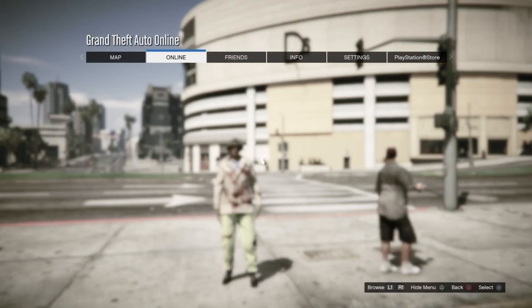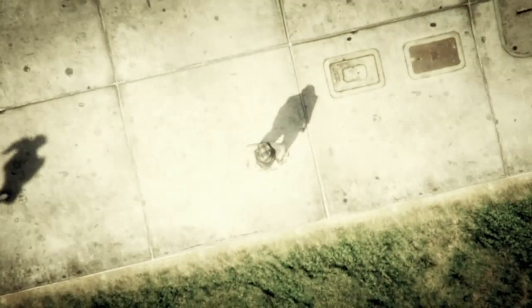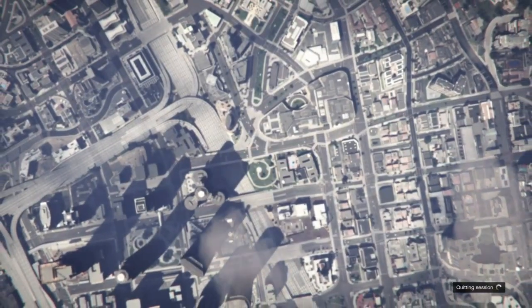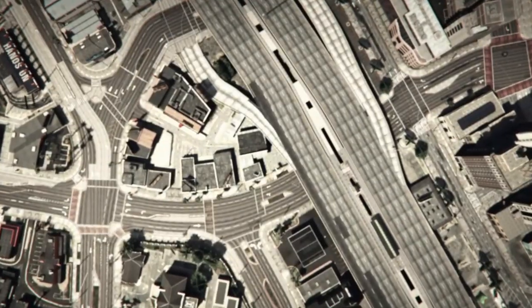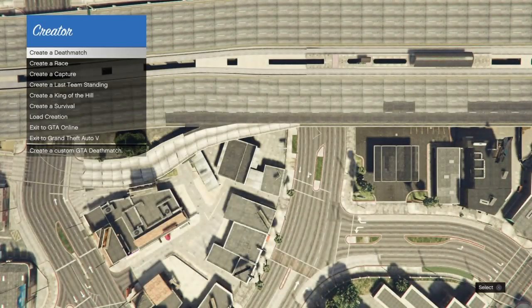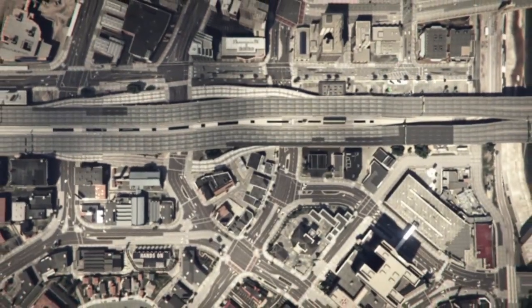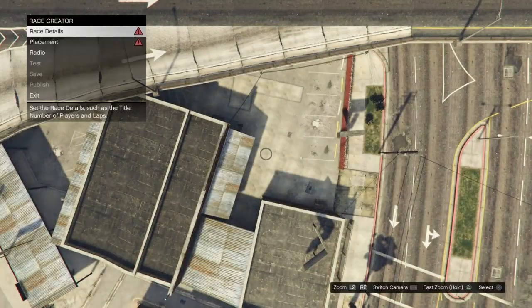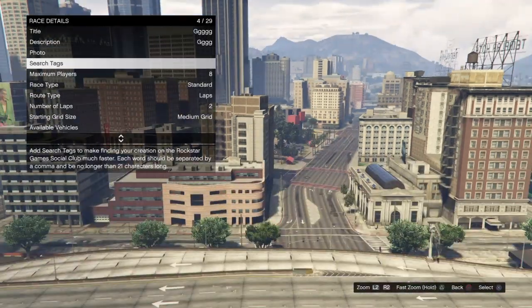Once you're spawning, bring up your pause menu, go to online and go down to creator. Load into creator — that should only take a couple of seconds. We're going to be creating a land race. Go to create a race, then go down to land race. Once you select it, it will load you in. For the race details you can put in a random title and description, and for the photo just take a random photo of the sky.